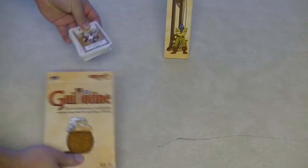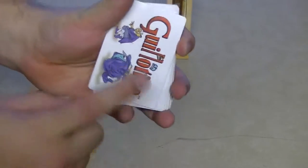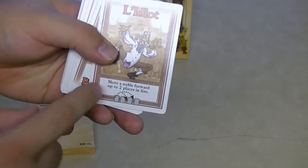Next, this is a card game, so we have a bunch of cards. These are action cards. Each player is given five of these cards at the beginning of the game, and each card has a different power.